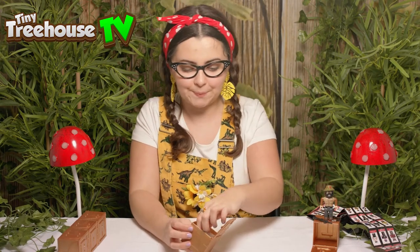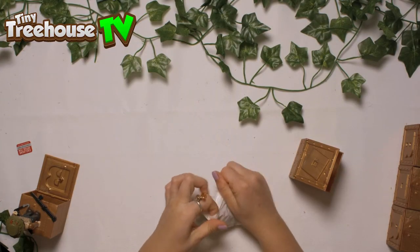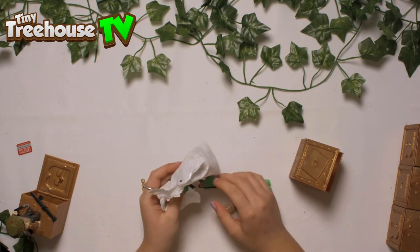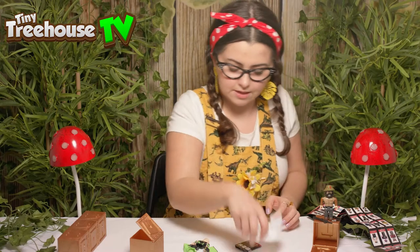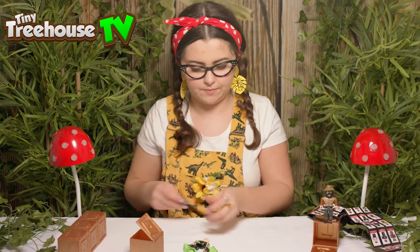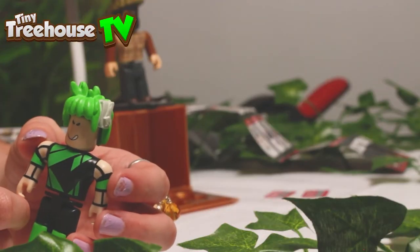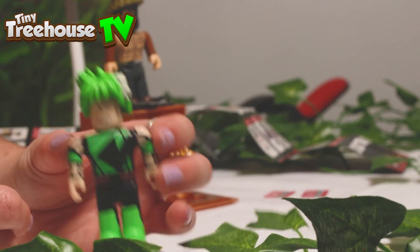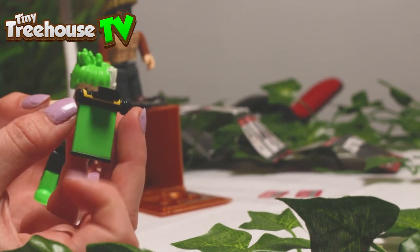Moving on to our next box. Oh I can see some green there — who's it gonna be? Oh, I don't think we got this one last time. There's our code. It's from the Texting Simulator game and it's Future Tech Boy. And that's his accessory.